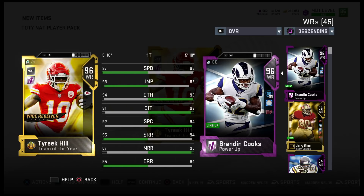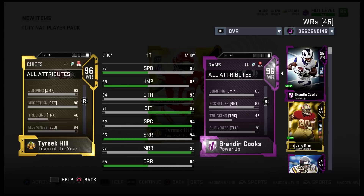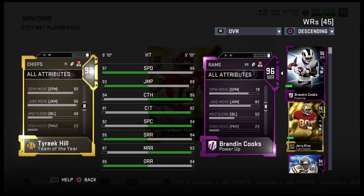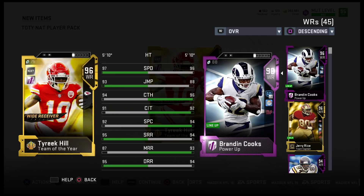96 overall Tyreek Hill just from doing the solo challenges — that's a nice pull right there. I think he's gonna have around 90 spin move. Let's check: 90 spin move, 96 juke move. Yes sir, I'll take it!